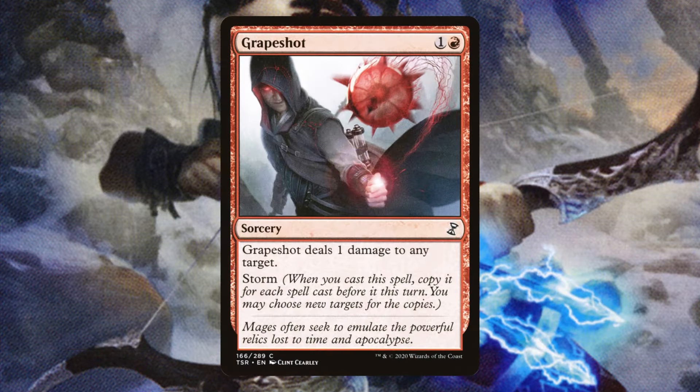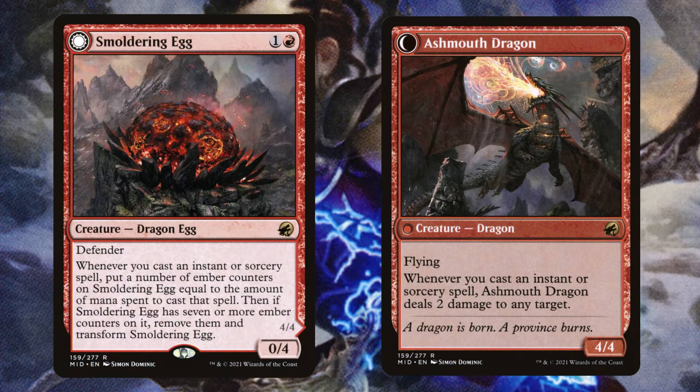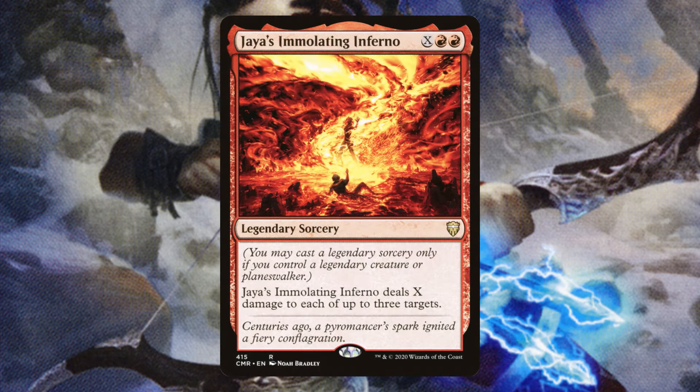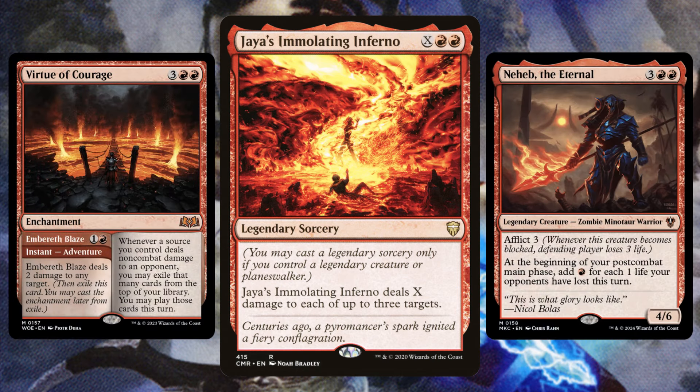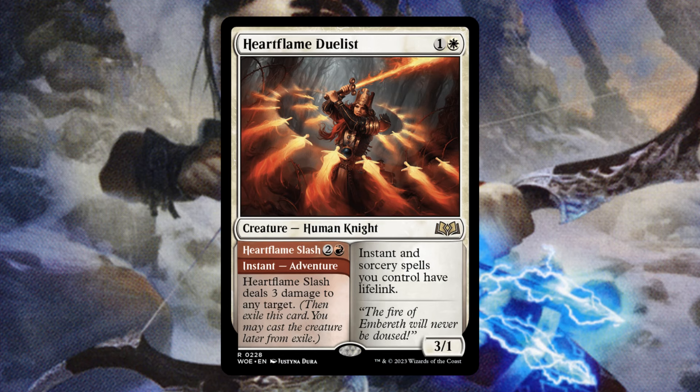We're running Grapeshot as well — very flexible early game to take out some one drops and draw cards, and late game it becomes a very powerful game ender. Smoldering Egg is going to be pretty insane when we turn it into the Ash Mouth Dragon — it can ping down a lot of opponents' creatures and start pinging them in the face. Aurelia's Fury is a messed up card in this deck: not only can it be incredible card advantage, but it has that broken silence effect tied to it, making it a powerful control piece. Jaya's Immolating Inferno can draw us up to 3 cards or just ping opponents for a ton of mana — especially useful if we have Virtue of Courage or Neheb on the battlefield. Heart Flame Duelist also seemed like a no-brainer — not only is it a damage spell, but it can give all of our instant and sorcery spells lifelink, which is going to be incredibly funny come late game.